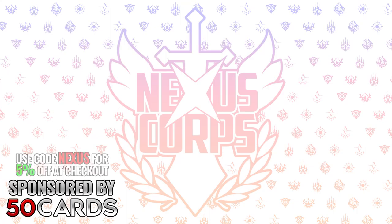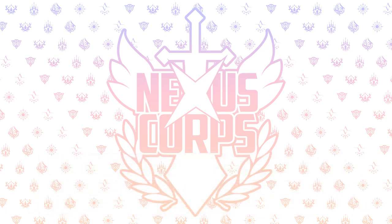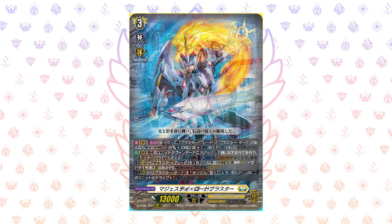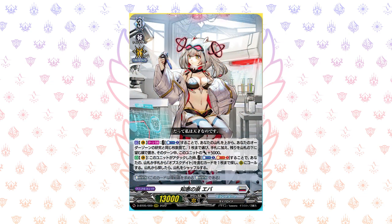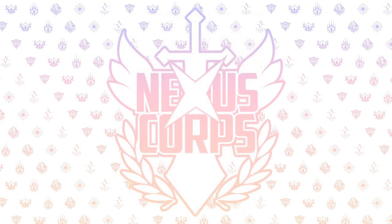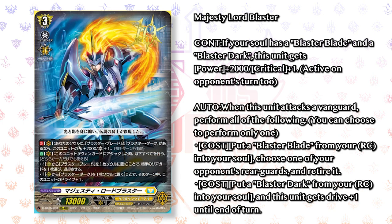Welcome back everyone to another episode looking at our most recent reveals thanks to Bushiroad's recent stream this past Tuesday. We're going to be going over the new Keter Sanctuary, aka Royal Paladin support for Majesty Lord Blaster, as well as the new support for the Brant Gate Glitter card Ava, and the Dual Nation support card that goes with her deck — a combination of Brant and Keter Sanctuary. We'll go right into the new Keter Sanctuary stuff, which is Majesty Lord Blaster and the rest of the Royal Paladins.